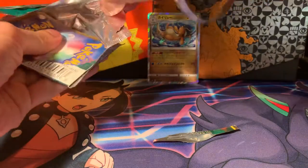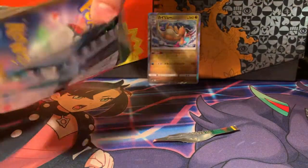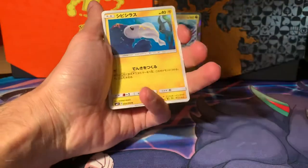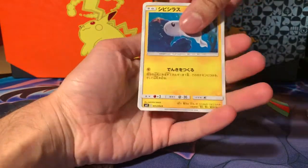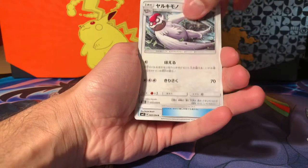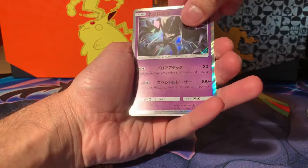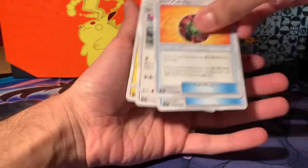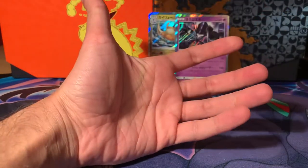I want to make sure I open you properly — I don't want to chop a card and hide it. Last time I opened up a Japanese set it was Shiny Star V and I did cut Sinistea, so it's fine. Tynamo, I don't know what that is. Vigoroth I think. Necrozma — another holographic — and I don't know what that is either. What is that, like a bomb or something it looks like? Weird.